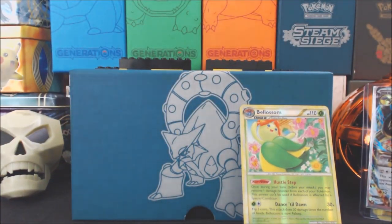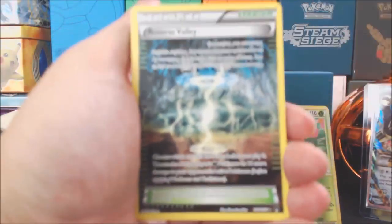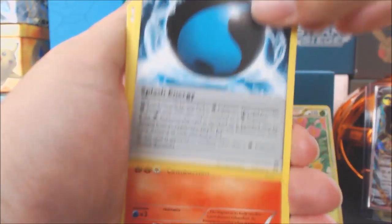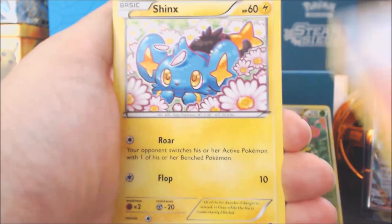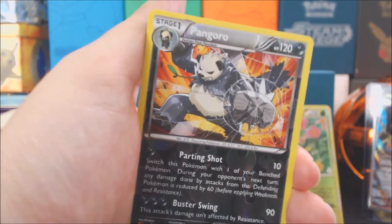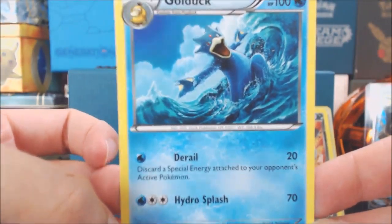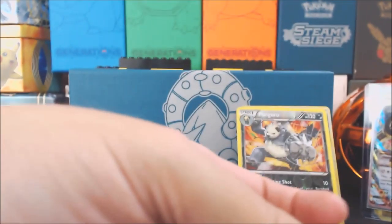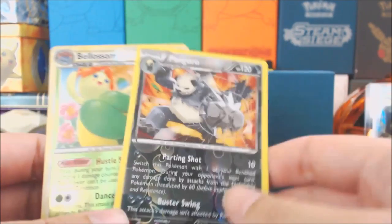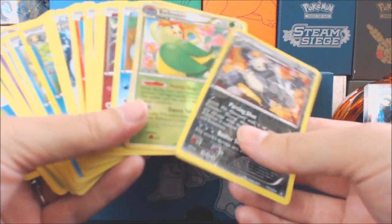We'll go to that final Breakpoint pack and see if we can get anything amazing. We got a Reverse Valley card, an Electivire, another special energy, a Numel — an adorable camel-type Pokemon — Shinx, Chikorita, Clefairy again, Temple, a Pangoro Reverse Holo Rare — that's not bad — and a Golduck Non-Holo Rare. It's been a while since I've seen Golduck — you don't see him too much in the newer sets. Well for a bonus that's not too bad. We got the Bellossom and the Pangoro. The more Pokemon cards, the better. I hope you guys enjoyed this video and we will see you next time.